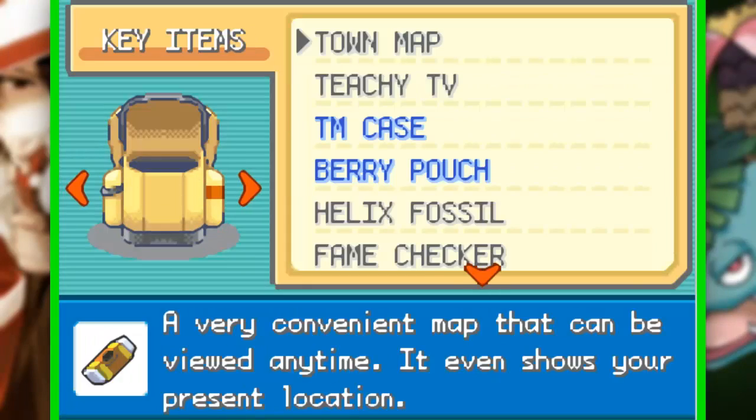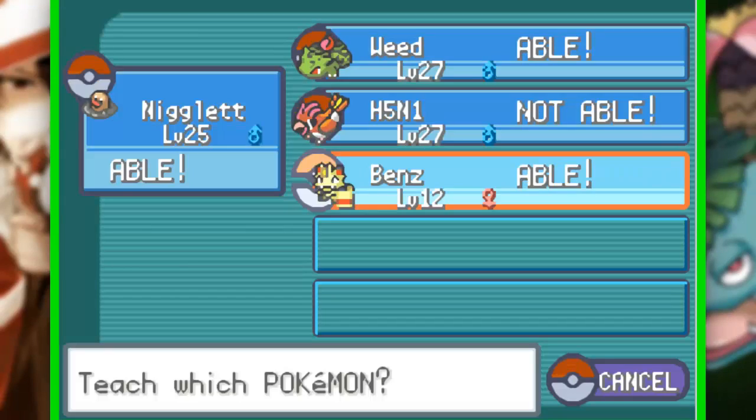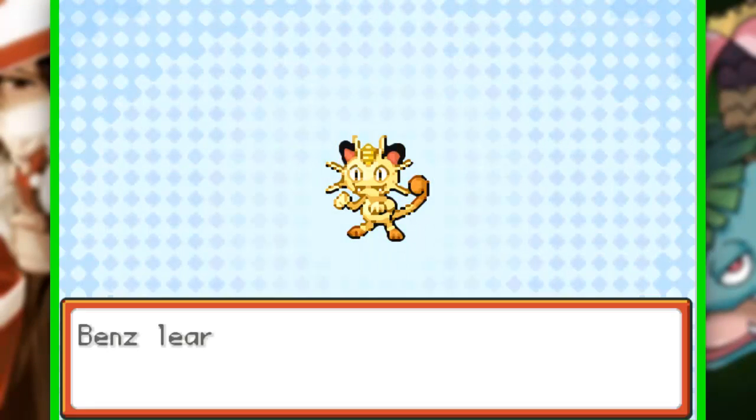Vamos aqui no Zero Cut, vamos equipar o Cut. Vamos aqui no nosso TM case, 01 Cut, colocar no Benzê, que é um Meow — El Gato.